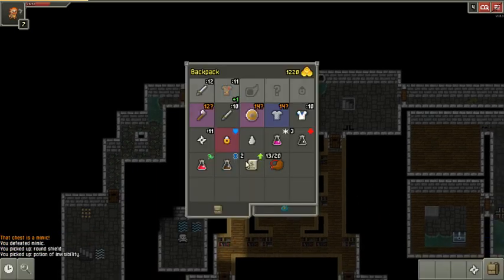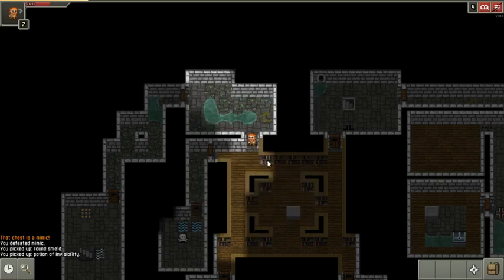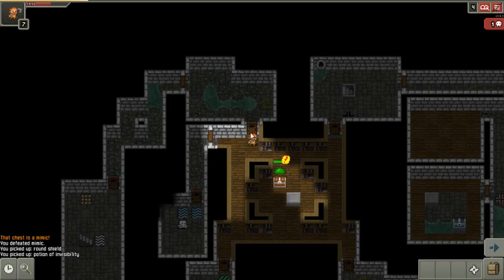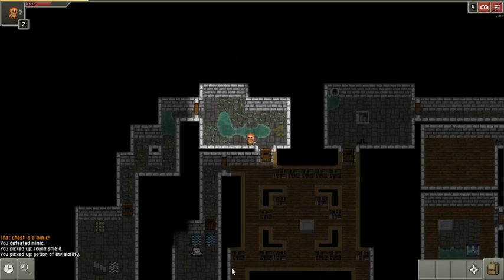I got a potion of invisibility, and a round shield that I can't use yet and isn't identified. I don't really like using shields that much — you can use them as weapons but they also add block. It's a bit of an over-defensive way to play, I think. I've never had luck with lower attack and higher defense.